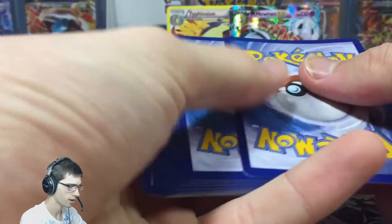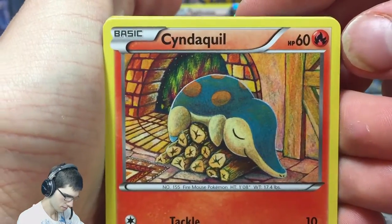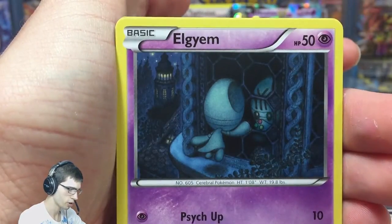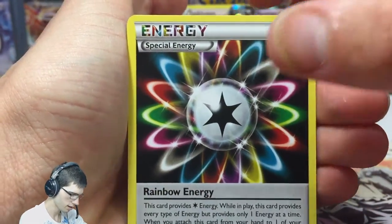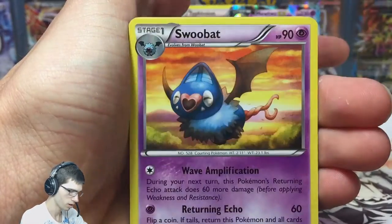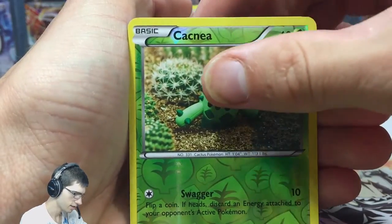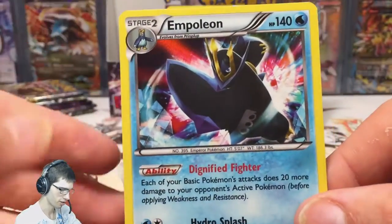Appreciating all the little details of the cards. We got Sandile, Hippopotas, Cubchoo, Pansage, a Rainbow Energy — not bad — Heavy Ball, Swoobat, Cacnea with Swagger, and an Empoleon holo. Nice!